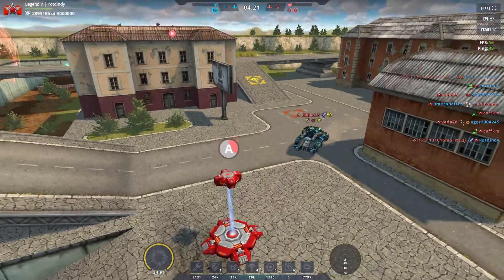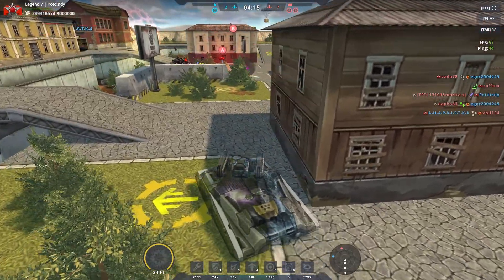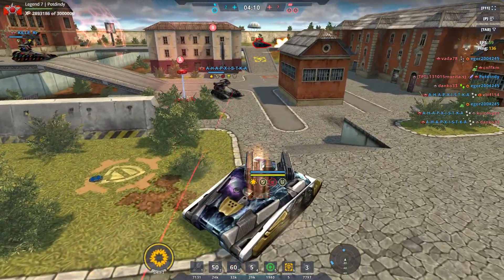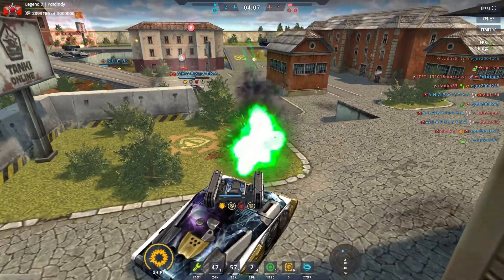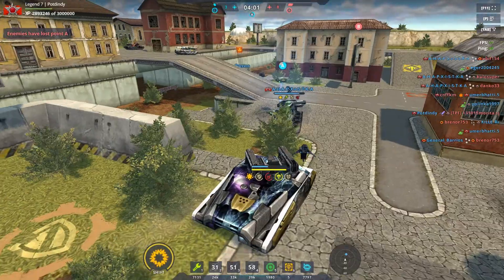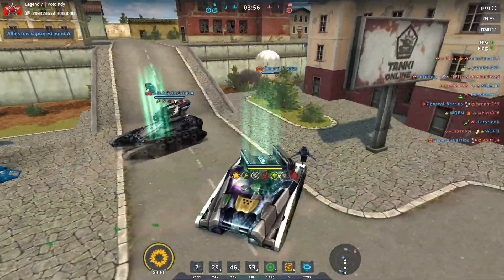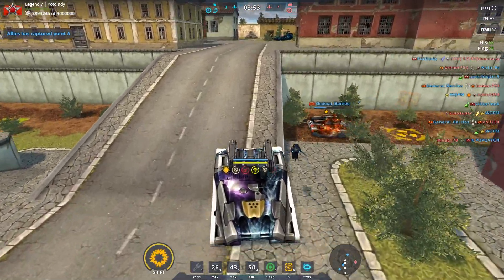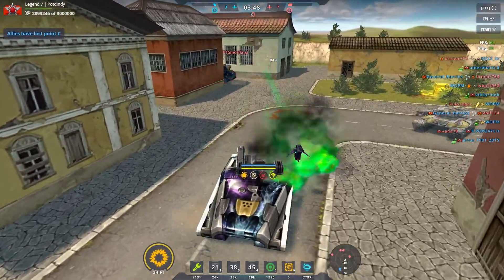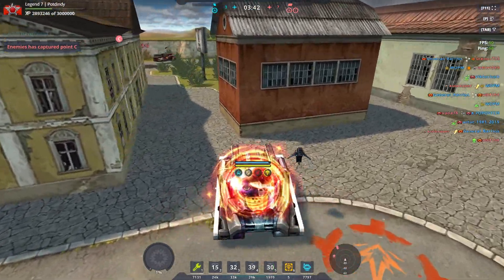Where's my team? Getting attacked on all sides. I'm gonna go into their base and do some damage up there. I was able to get a kill there, thankfully. And he's self-destructed, of course.